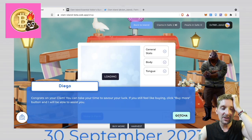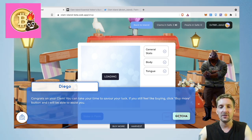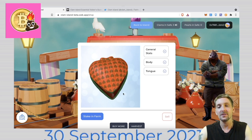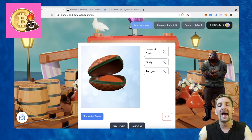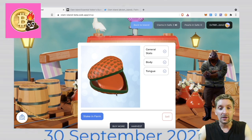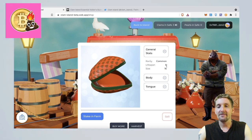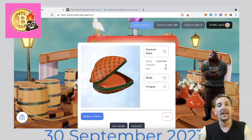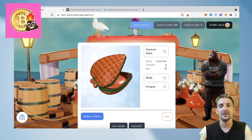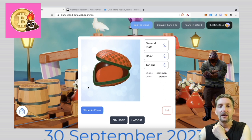Congratulations on my clam — look at that, I can move it around and have a look at it. You can keep your clam; you don't have to harvest it, because once you harvest it your NFT is burned and you get Shell token. So first, general stats: I have a common one. Its lifespan is 8, which means I can use it 8 times to make 8 pearls — pearl NFTs. That's the second stage of this NFT ecosystem. They measure the rarity by the tongue and the body.